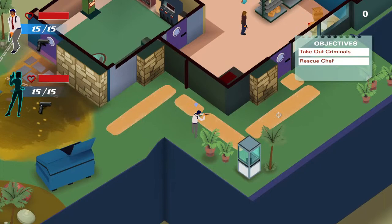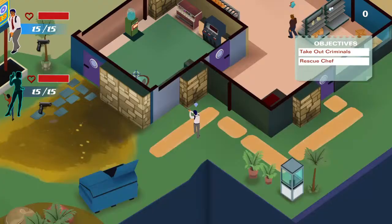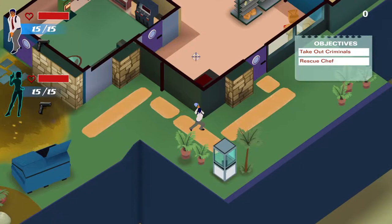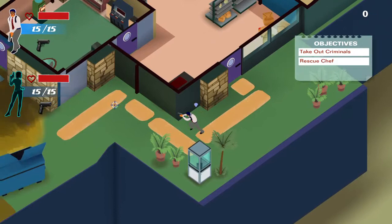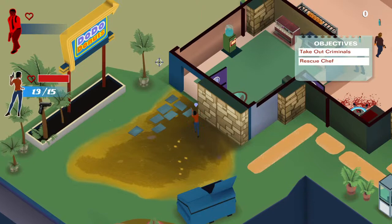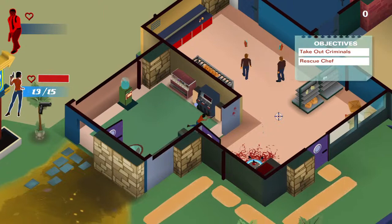Like the animated style of graphics — a little bit cell shaded, isn't it? Switch between them. Take out criminals is the first objective, and rescue the Chef. I can see them moving about in there. Got quite a limited area — I suppose the first mission is going to be nice and simple. That was a load of rubbish, wasn't it? I just got completely flipping owned.